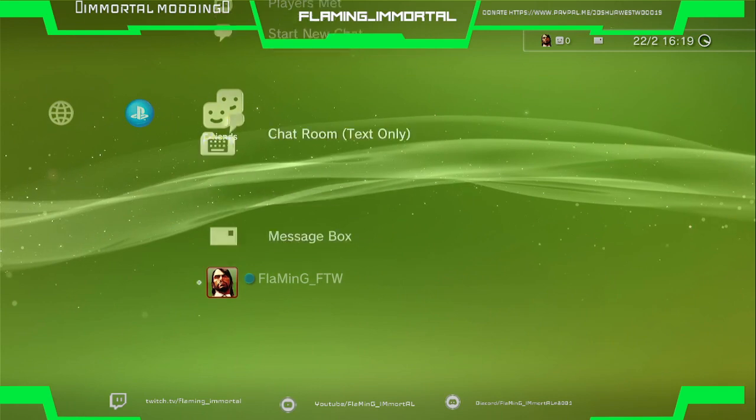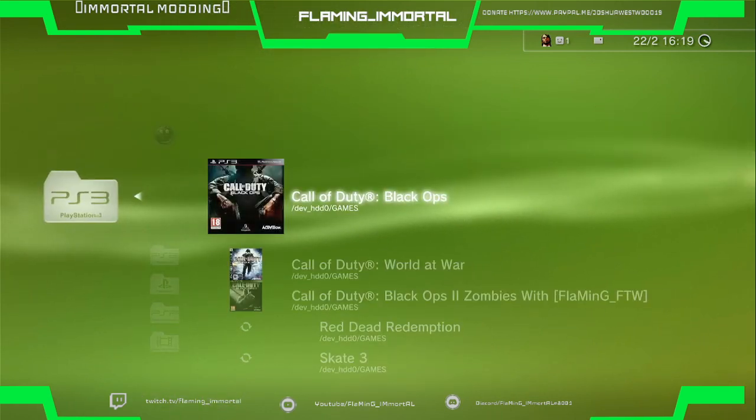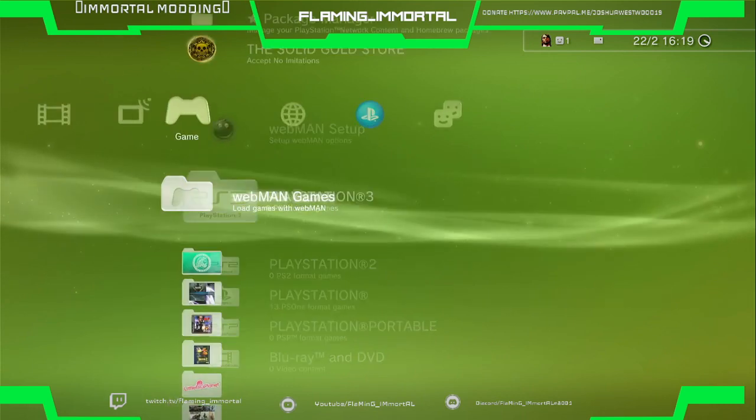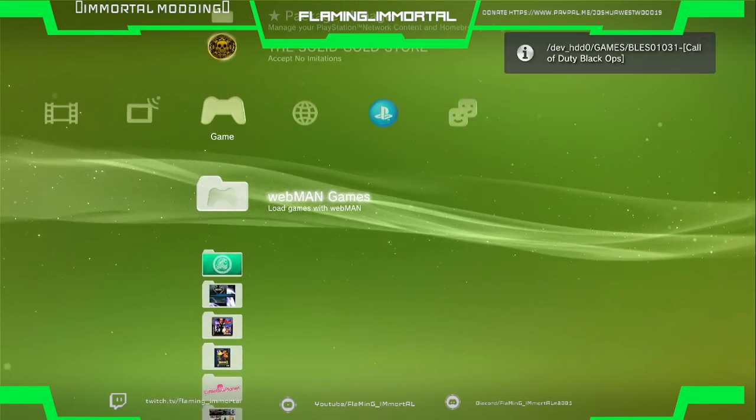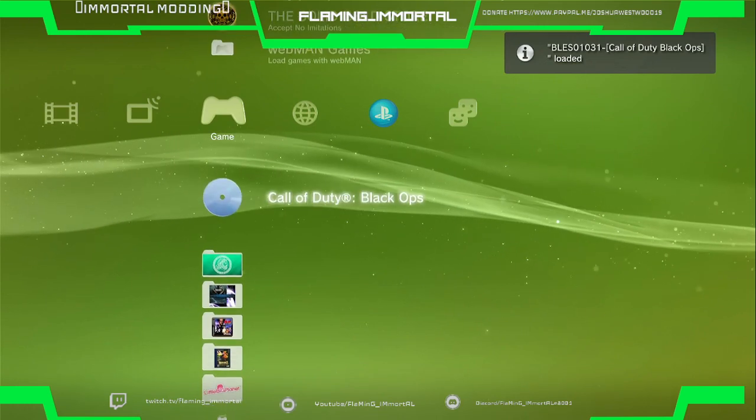An old WebMAN stops you from having to do triangle on R2 when you're trying to sign in — I find that pretty good. I just signed in to show you. Here we go, we've got Black Ops. These need to be the ISO disc versions, and the same region as what my mod loader says.